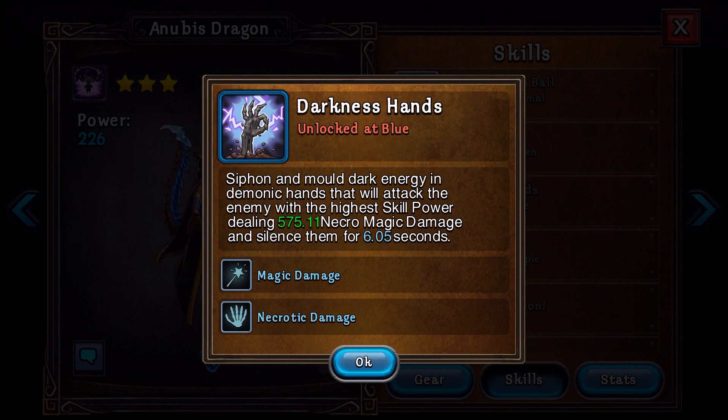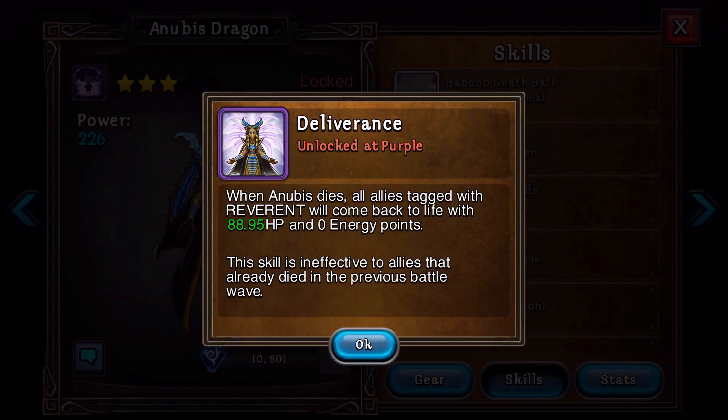Darkness Hands: siphon and mold dark energy and demonic hands that will attack the enemy with the highest skill power, dealing 575 necromagic damage and silencing them for 6 seconds. So it's going to find the best hero in the enemy team, hit them, and silence them for 6 seconds. That's pretty cool, and that's expected to go up as you level it up.